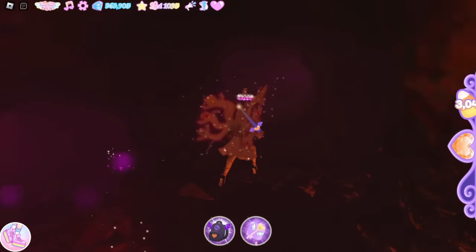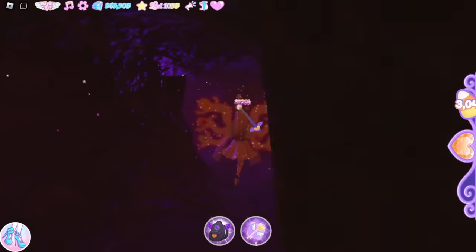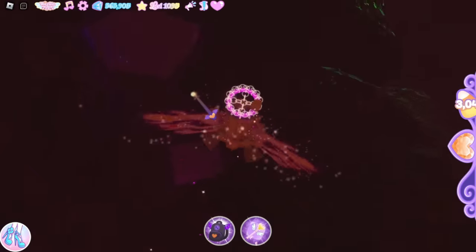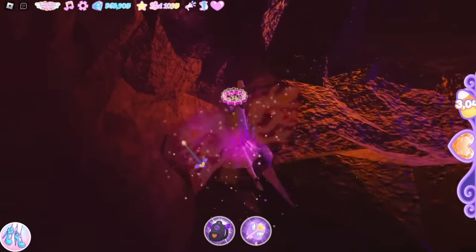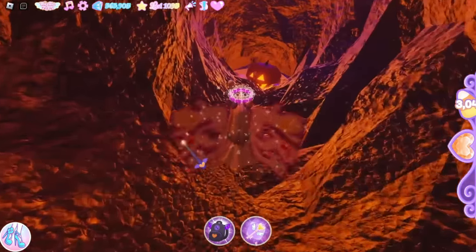Go right from there and keep going through. At this purple candle, go right again, then drop into this hole right here, turn around, and go down this way. Once you're here, just walk straight down into this hole.